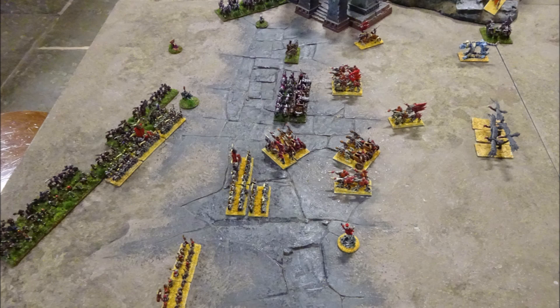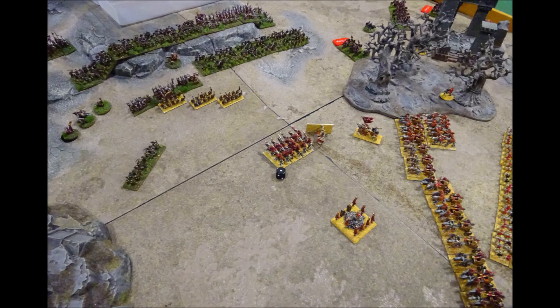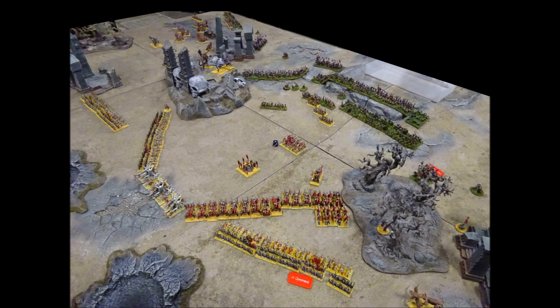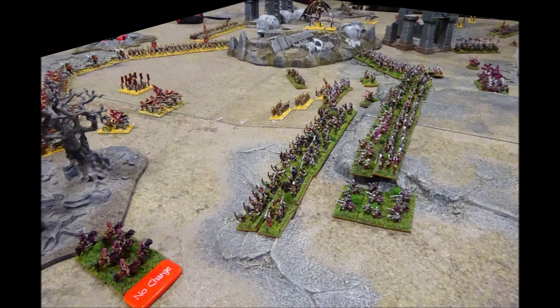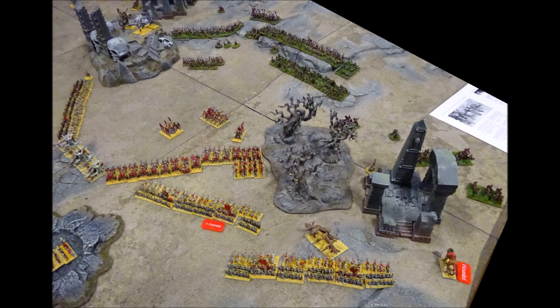The Kislevites launch a counter-attack, sending their infantry on their right to attack the raised dead. Elsewhere, the Kislevites generally hold position, although some infantry charge forward to attack the raised dead in the centre. A freeze spell brings down the undead bone giant this turn, whilst light cavalry move up on their left to challenge the sphinx. On their right, the Kislevites destroy all the raised dead but fail to destroy the cavalry. On their left, Kislevite horse archers drive off the sphinx, wounding it in the process.